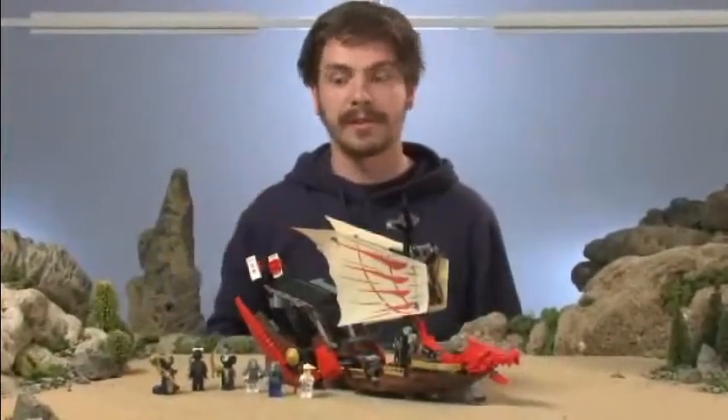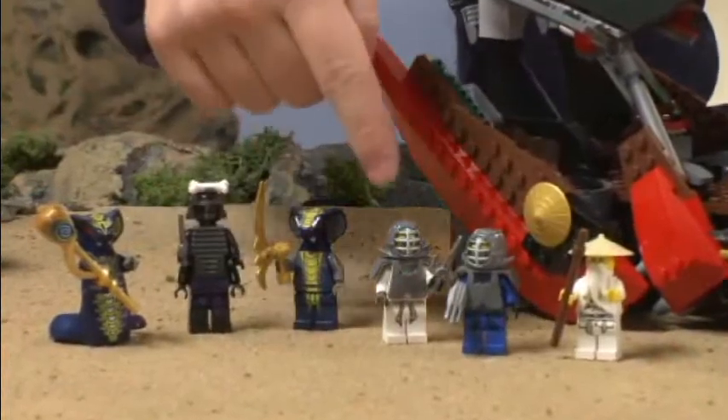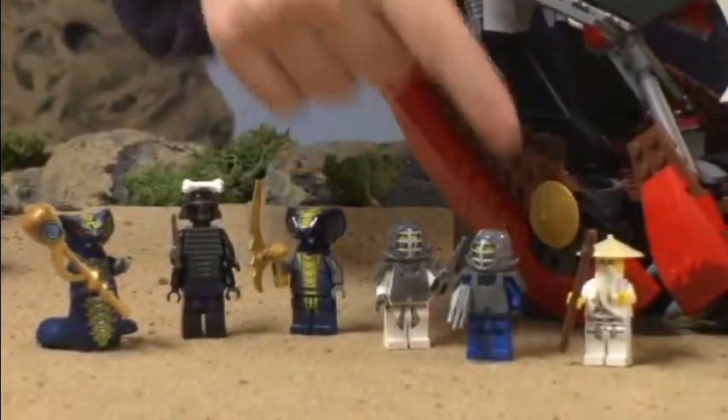Oh, look at that! It's the new ninja's headquarters. It comes with Scales, Garmadon, Slydra, Kendo Zane, Kendo Jay, and the Sensei.